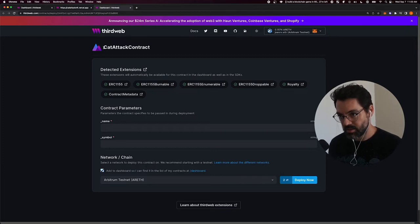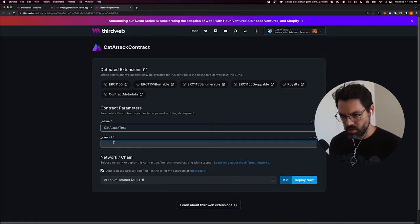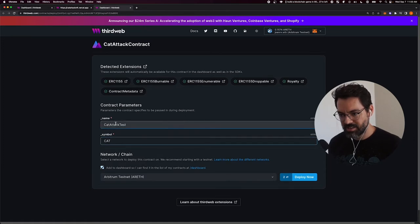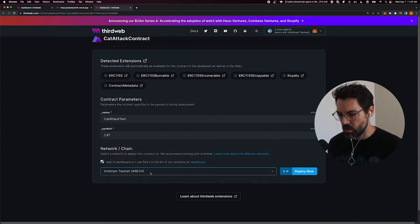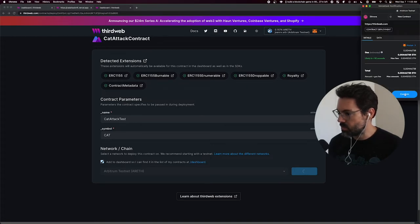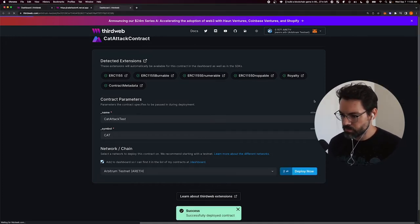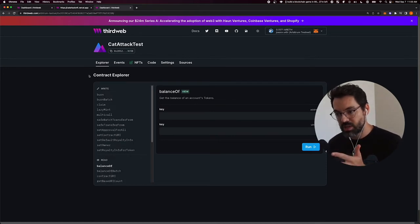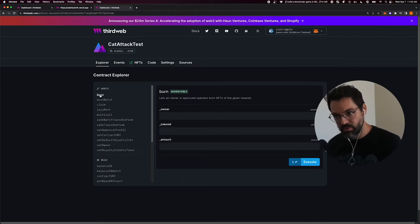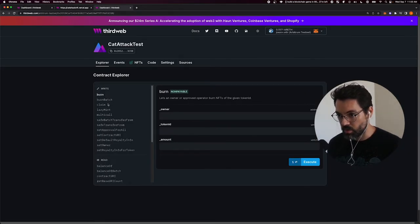Once the CLI finishes uploading, you get a URL that opens automatically. This is taking the contract I just wrote and letting me deploy it on the blockchain. Let's give it a name — CatAttack test — choose to add it to my dashboard, and choose Arbitrum because it's nice and fast. The first transaction deploys it and the second adds it to my dashboard. Now I have the contract explorer and my generated dashboard for the contract I just wrote, including my customized burn function.